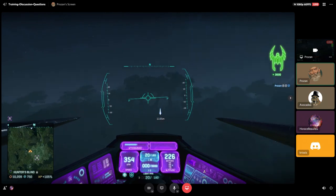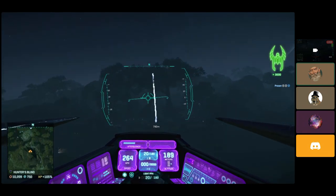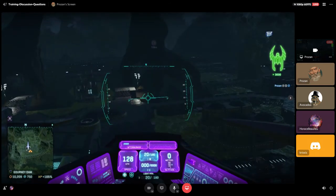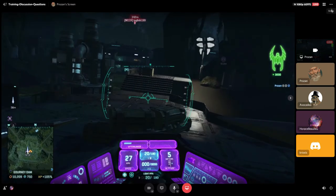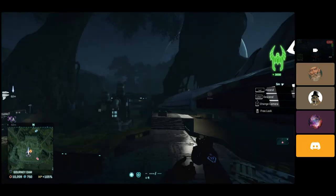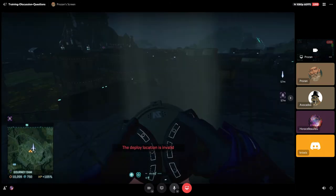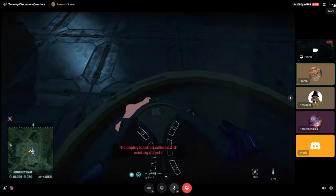How I do it is I usually save my afterburners until I'm right close to the target, then go in super hot and deploy with the ejection seat right over the target. But if there are no enemies around, you can just calmly come in, land, and get out the normal way. Assuming I don't get blown up, just get out the normal way.